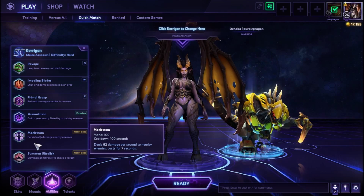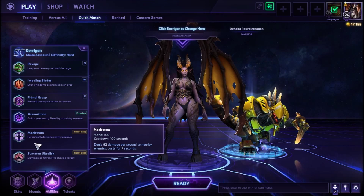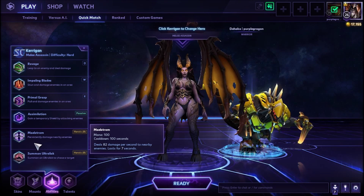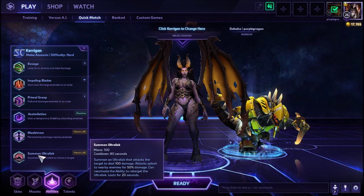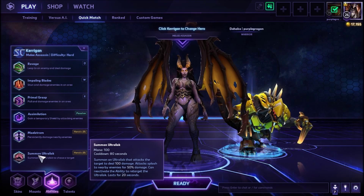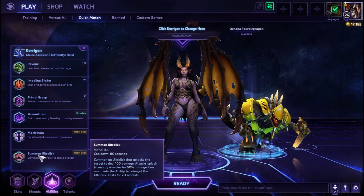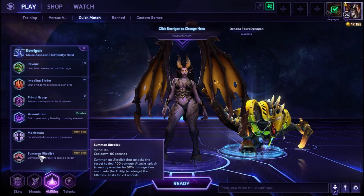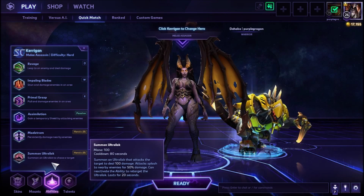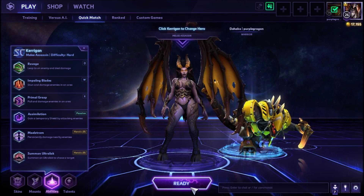Maelstrom is one of her heroics — deals 82 damage per second to nearby enemies, lasts for 7 seconds. It's got a pretty nice area around it. Her other heroic is Summon Ultralisk — summon an Ultralisk that attacks a target dealing 100 damage, with attacks splashing to nearby enemies for 50% damage. You can reactivate to retarget it; it lasts 20 seconds. That's more for if you need somebody to share the front line — we're probably not going to use it today.